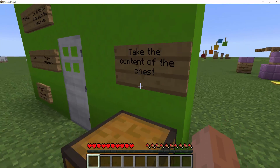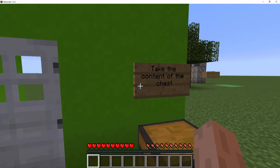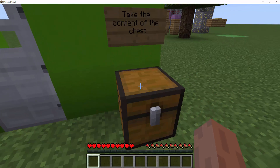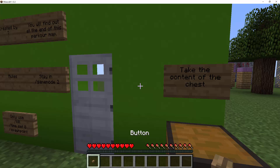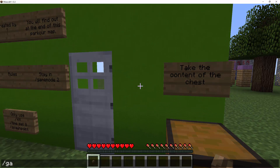So now that we read the rules — take the contents of the chest. Auto jump? Not really that nice. This button, but we actually can't place it. So let me just change it to game mode S. I'm pretty sure the map creator won't mind.